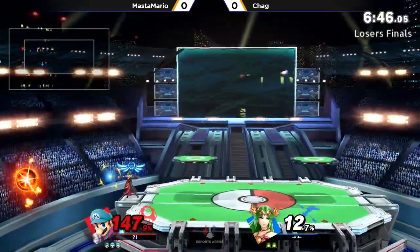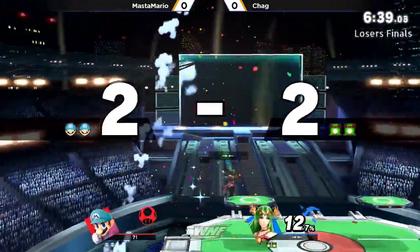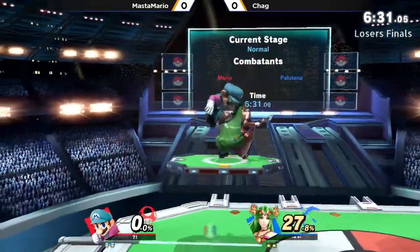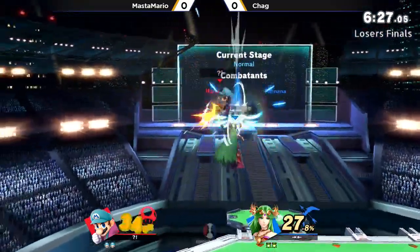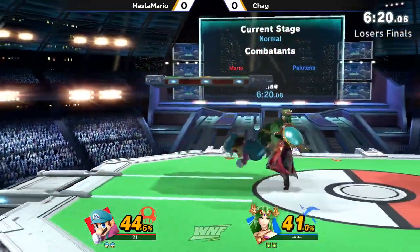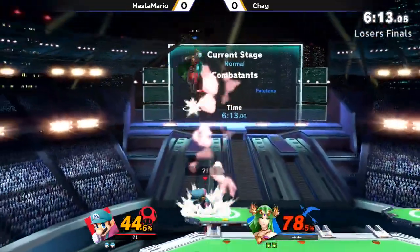Another two-frame. Forcing a high recovery and punishing the landing lag with the down tilt. Great reaction from Chag. That was so good. I think he DI'd in on that. Yeah, he absolutely did. That's the only time you really do get hit. See that Palutena down throw up air — that was really smart play from Chag because he knew he was in a DI and he read that and he got the up air. Once you get grabbed on the ledge against Palutena, if you DI away there's the threat of the back air, and if you DI in you just get an up air. So you've got to stay calm in those situations.